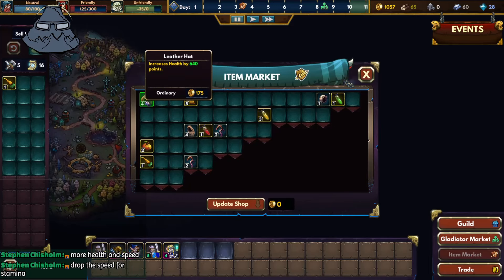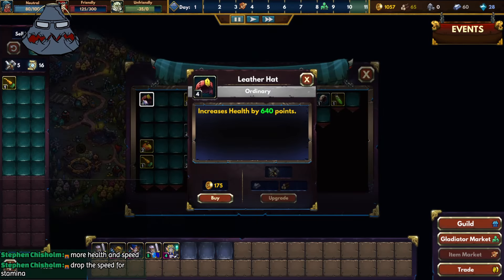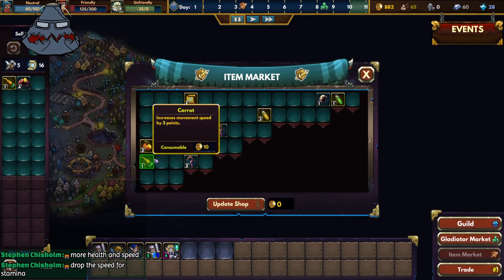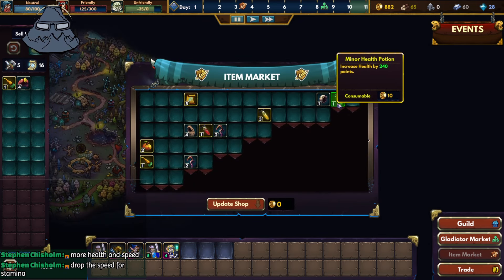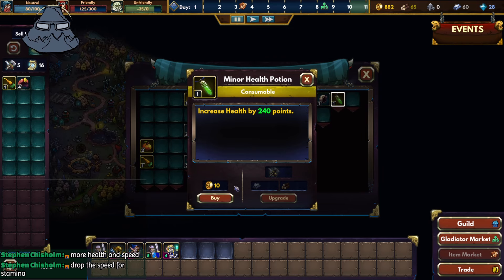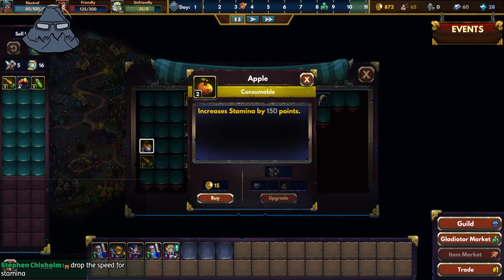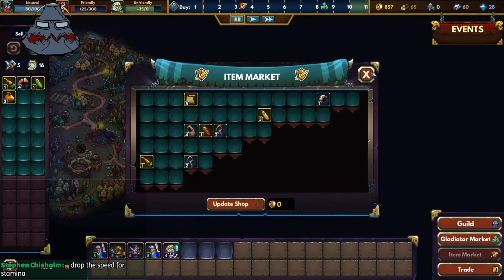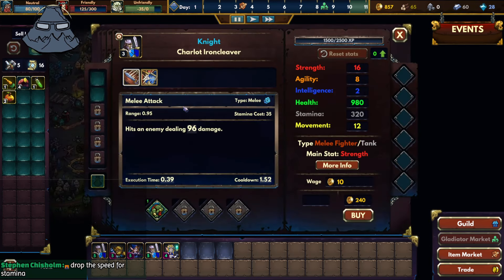Item market — we have a leather hat waiting for us, pretty nice. Somebody's gonna get a leather hat. I'll buy this, never know when things are required. And an apple — very expensive apple, honestly.